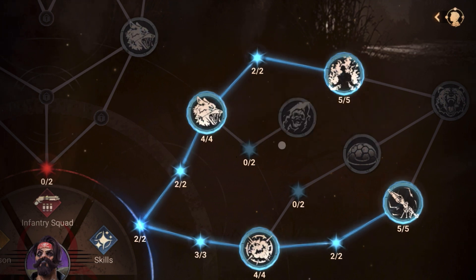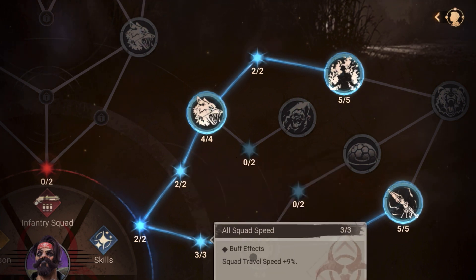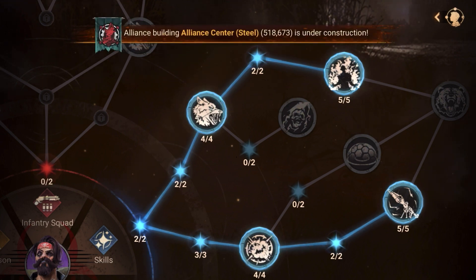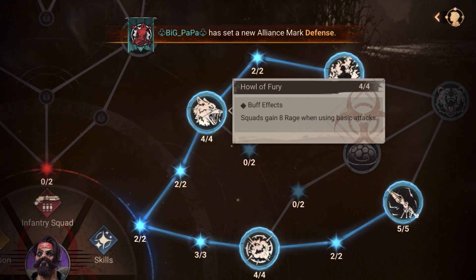In the skill tree: squad attack 1.5 percent, defense 1.5 percent, travel speed 9 percent. Then the squad gains 8 rage when using a basic attack. Outside of his first skill where he gets 50 rage for every target hit, he also gets this rage every time he uses a basic attack.